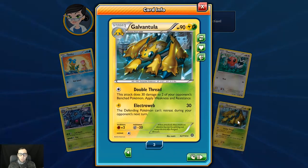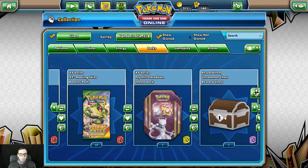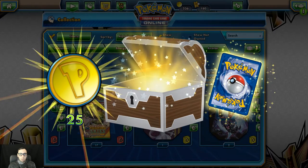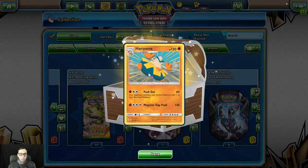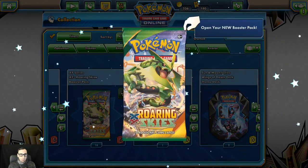And the dual type Galvantula. We'll pop open this Uncommon Chest here — 25 coins and a Hariyama. It's a little segue between changing sets.